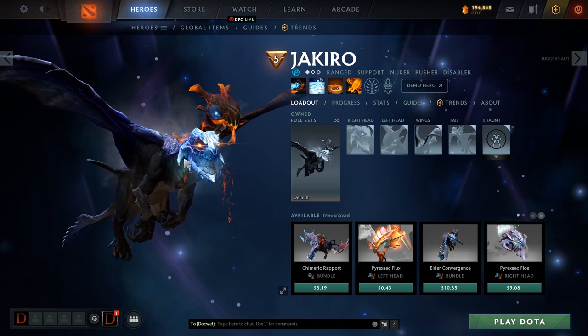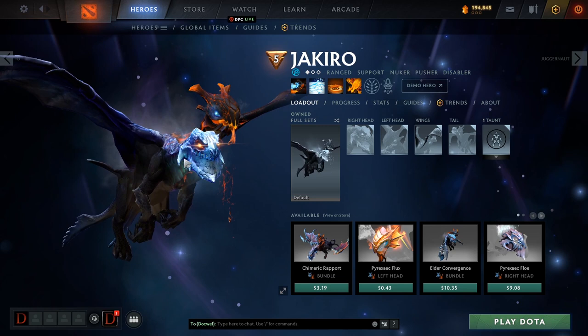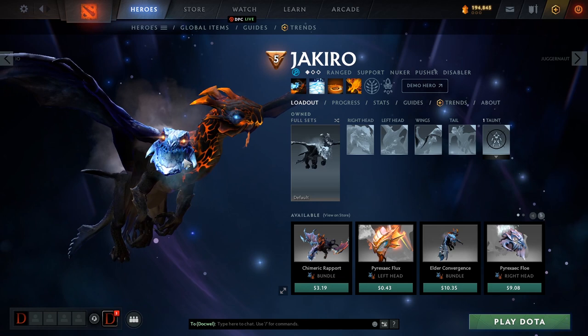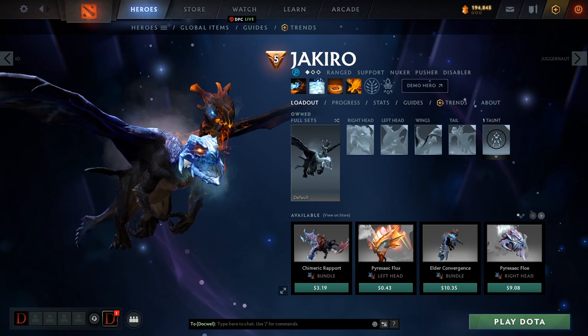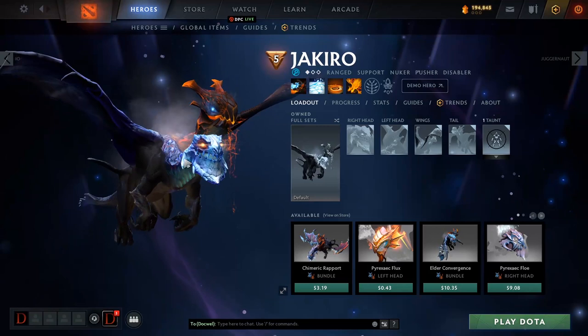Now that we got that out of the way, let's jump back to the video. Jakiro is a 5 position hero, usually support 5 position, occasionally played as a 4. Most supports can switch between 4 and 5, but this is usually a 5 position hero, and occasionally it is played mid. It's getting a little bit more popular, so I might make a mid Jakiro guide in the future, but for now we're just going to focus on the main way that this hero is played as a 5 position.